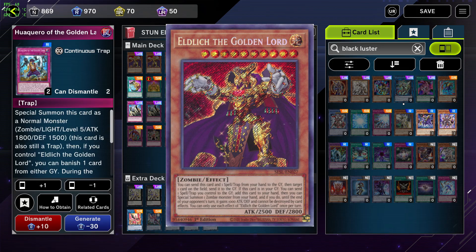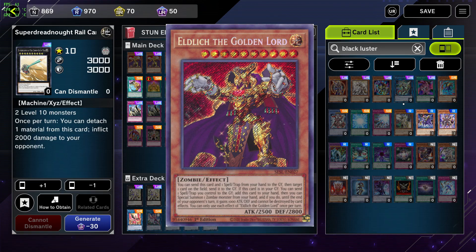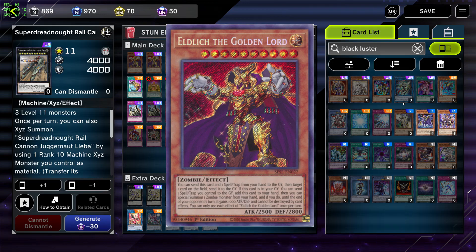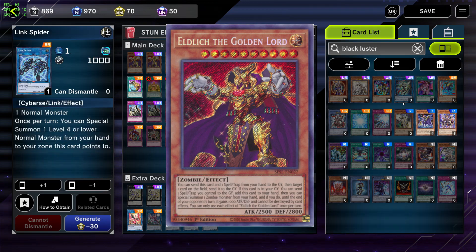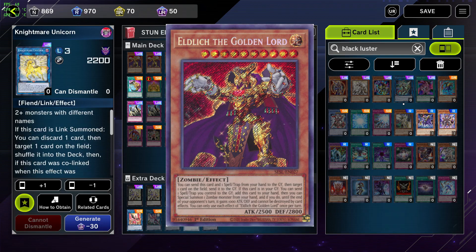He can also resurrect himself by his effect: send one spell or trap card from your field to the graveyard, add him to your hand, then special summon one zombie monster from your hand. And if you do, until the end of your opponent's turn he gains 1000 attack and defense, making him 3500 attack and unable to be destroyed by card effects, which almost no deck can deal with. In that way he is an absolute powerhouse.